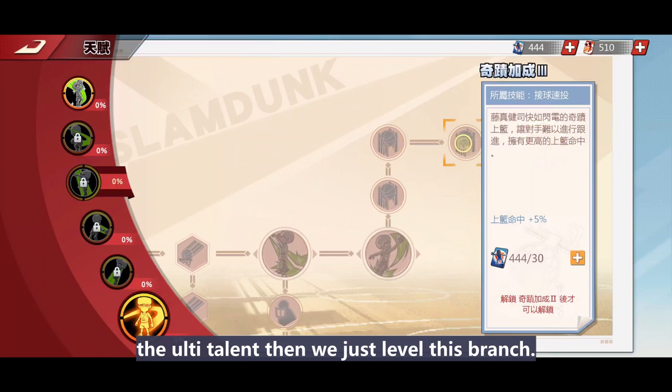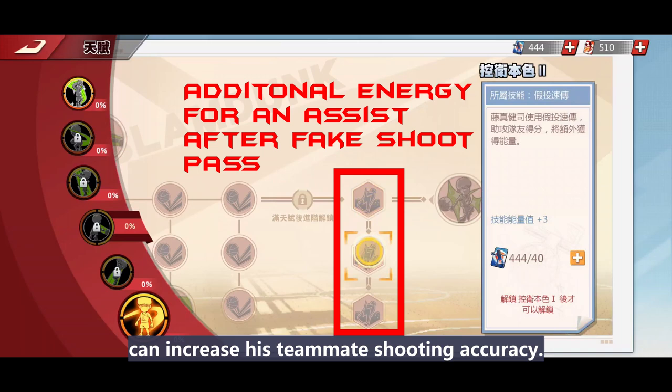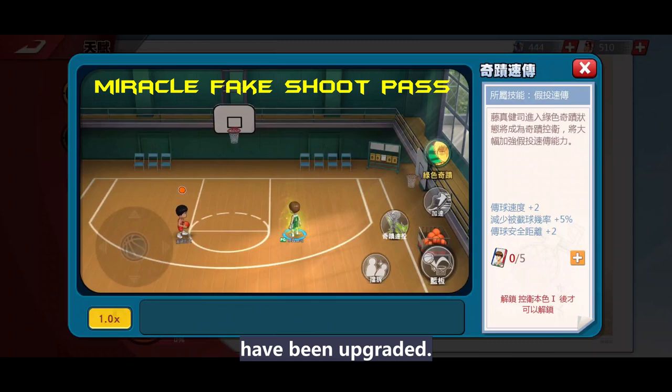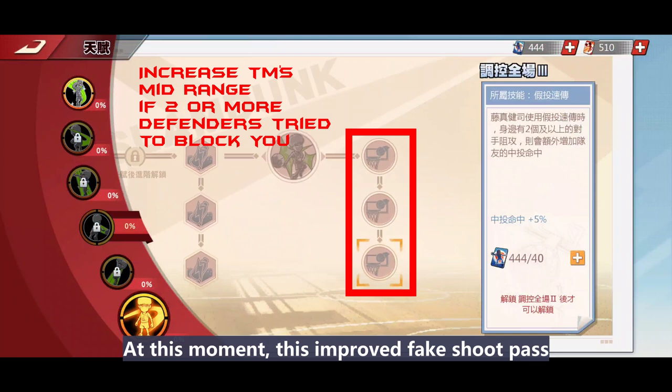Next is Pump Fake. I recommend fully upgrading this too, just not the top priority. The fake pass when ulti is turned on increases his teammates' shooting accuracy. This is extremely useful after his scoring talents have been upgraded. While this is not the top priority, we have to fill our rival with speed and scoring abilities first. Then they may allocate more defenders to guard him — at that moment, this pump fake pass will become more critical.